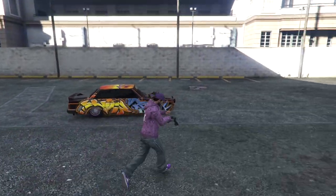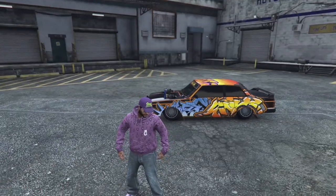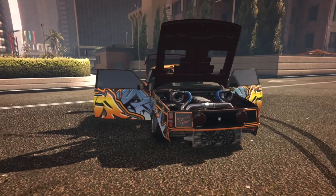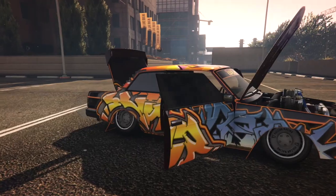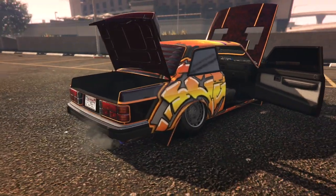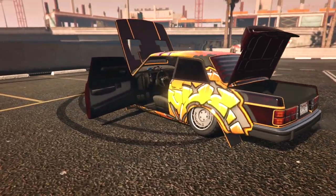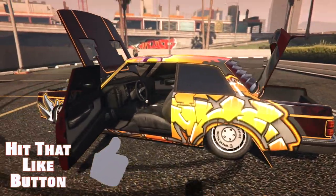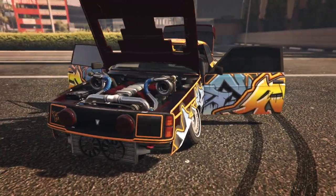Look at that whip right there — the Voltcar Nebula Turbo in the sunlight. Doors open, hood up. Look at those twin turbos right there, son. Not a big livery guy, but I'm from East New York, man — I'm from Broca, bro. From the streets of Shotla. We had to represent. Put that graffiti up on there.